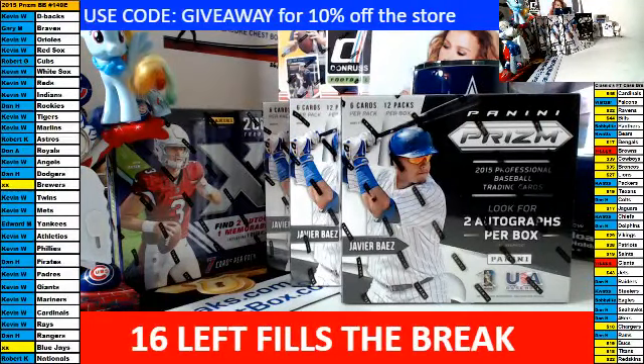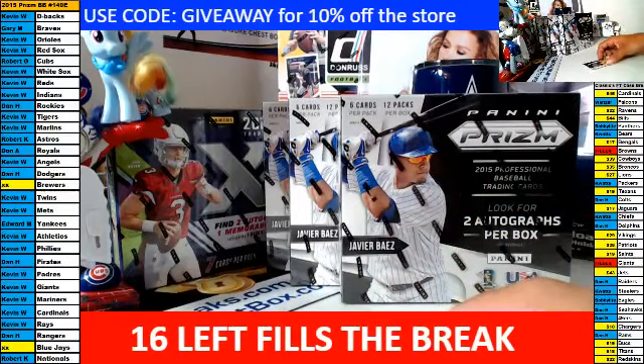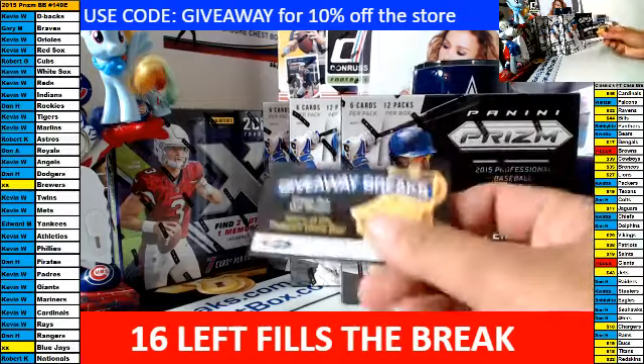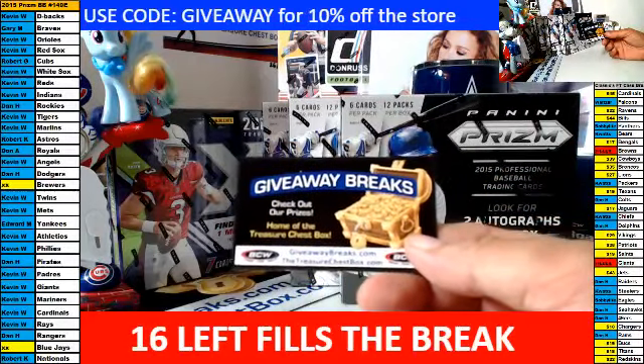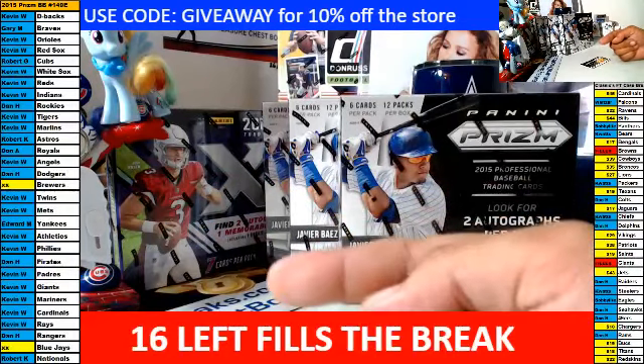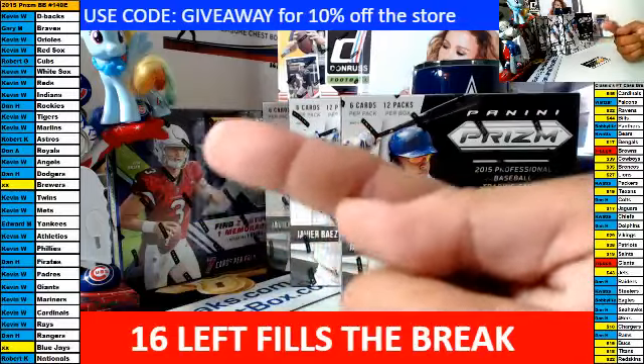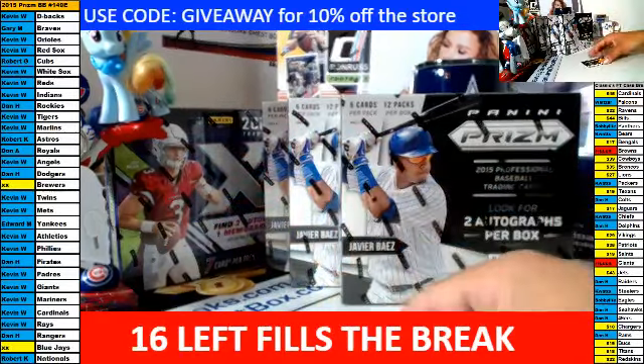Welcome to Giveaway Breaks. This is break number 149E. It is three boxes of 2015 Prizm baseball. Basically what you bid on was a business card. If you paid on time, you will get all the cards that come out of these three boxes for your teams, with your name next to it on the left-hand side of the screen.